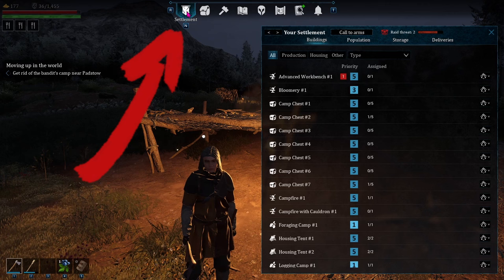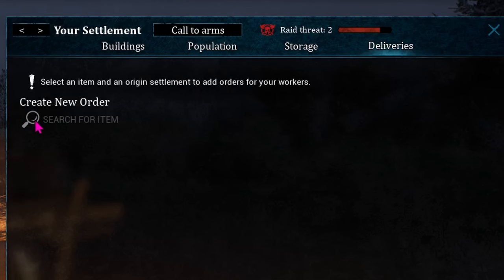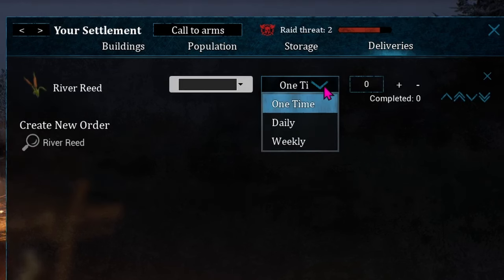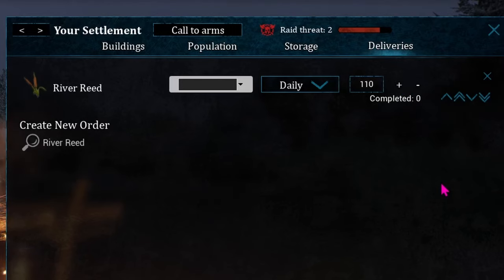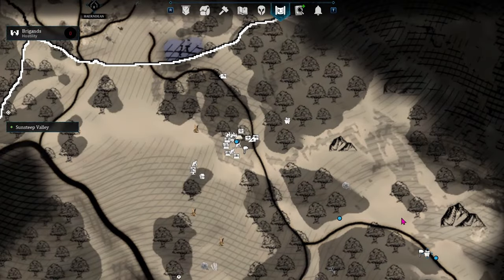When you look at your settlement tab, over on the right there's a section for deliveries. You can create a new order by searching for an item — say I want river reed brought over from beside my mining camp. Just like crafting, I can say how often: one time, daily, or weekly. Say daily I want 10 brought over. I can do Control Plus to add 10 at a time or Shift Plus to add 100 at a time. So now I don't have to go collect all those pesky resources myself to get the river reed.